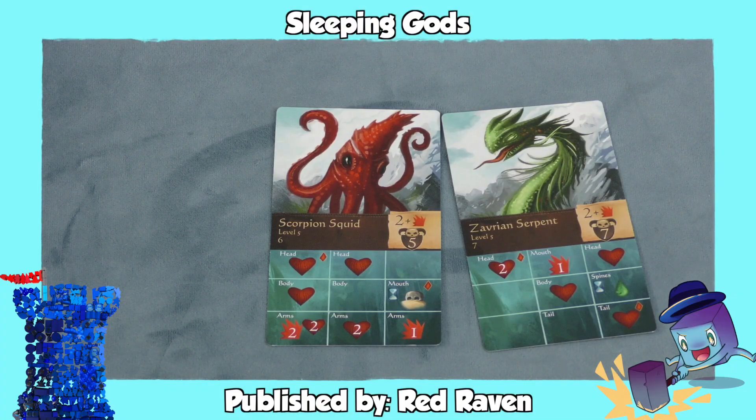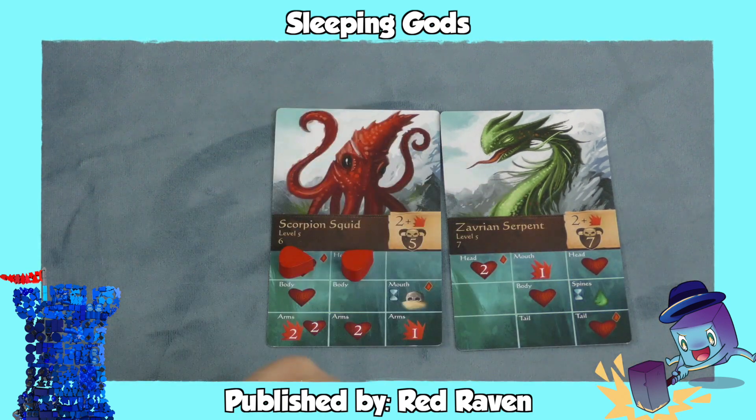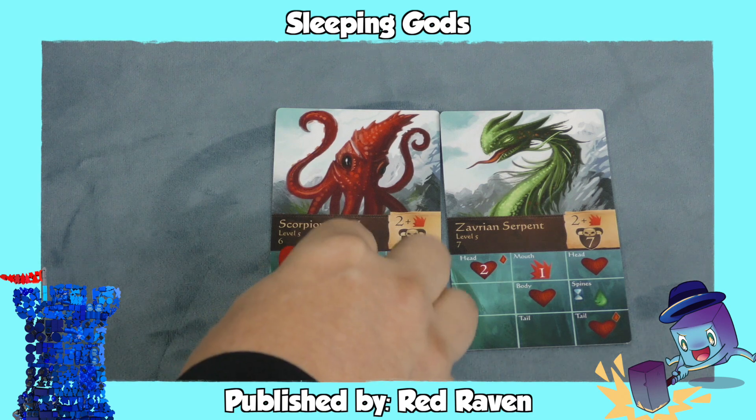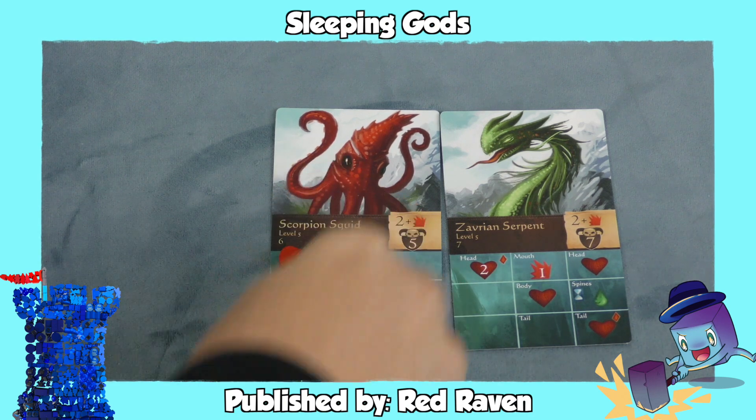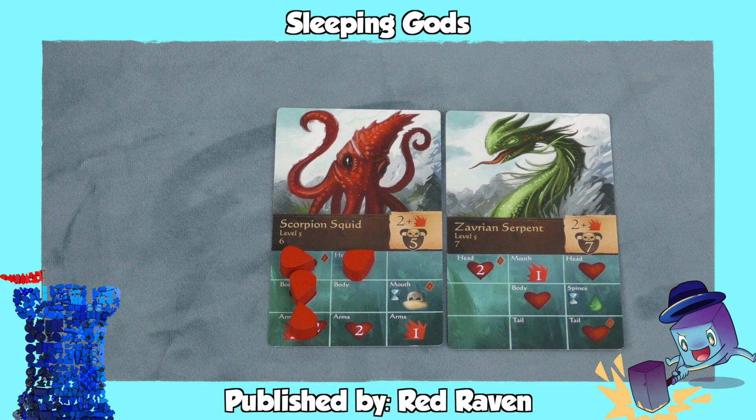In Sleeping Gods, you're flipping a card for combat, but when you hit the bad guys, you will be putting tokens on them and they're going to hit you back. So you might want to swing at them so that they don't hit you back as hard, or you might want to hit them where it hurts them more. It offers some really interesting, unique choices.